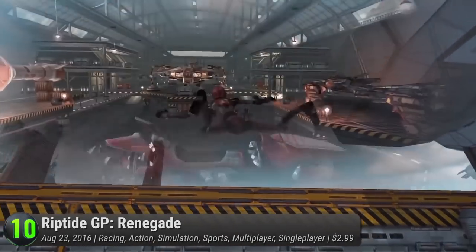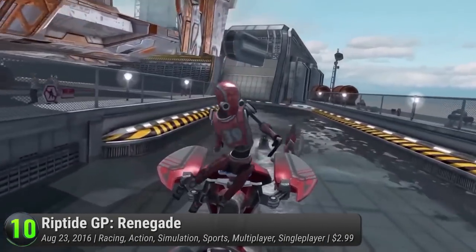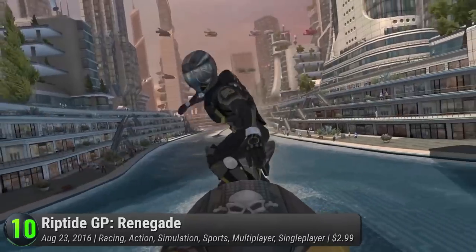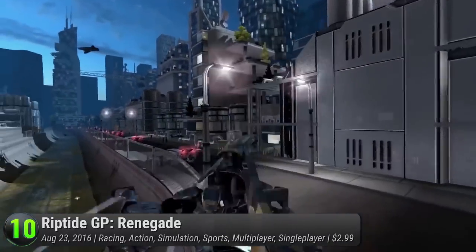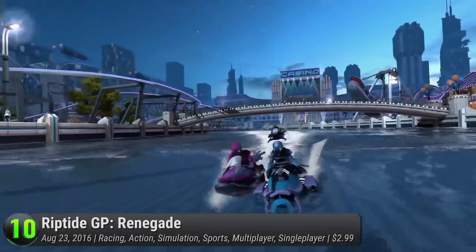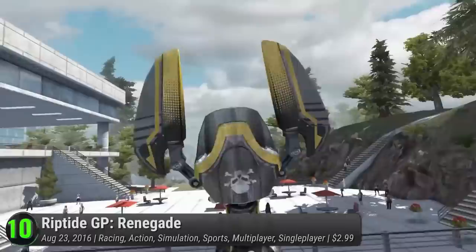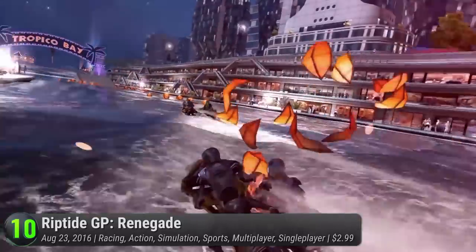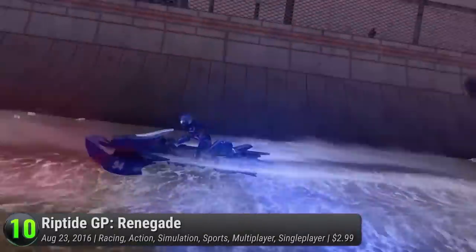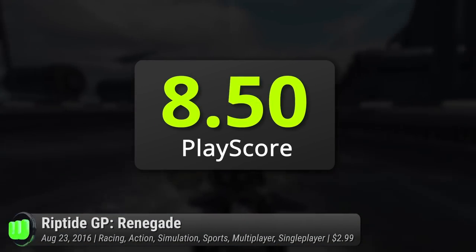After you were kicked out of the Riptide GP League, you are forced to race illegally through the city rivers, fountains, amusement parks, and more. Build your crew, take down bosses, and battle opponents from around the world in 8-player online races filled with shortcuts, secrets, and interactive obstacles, all in the effort to reclaim your reputation and title. This action arcade water racer has a PlayScore of 8.5.